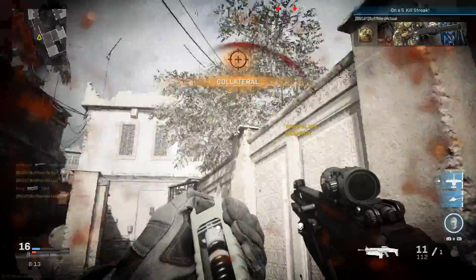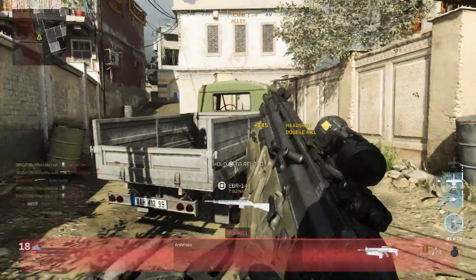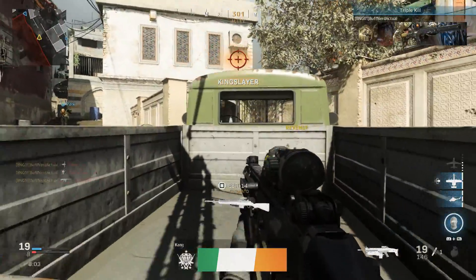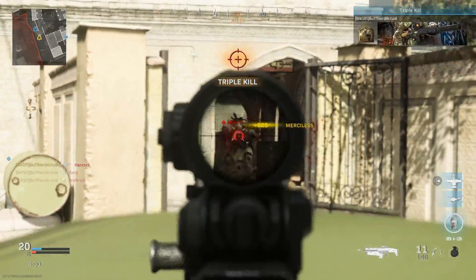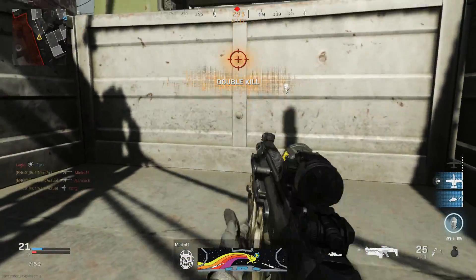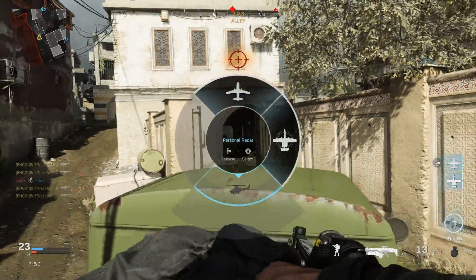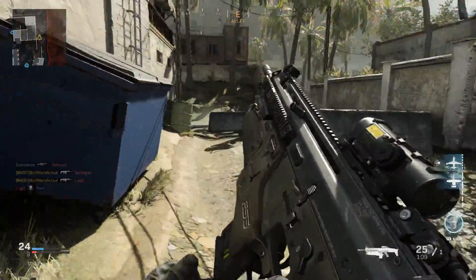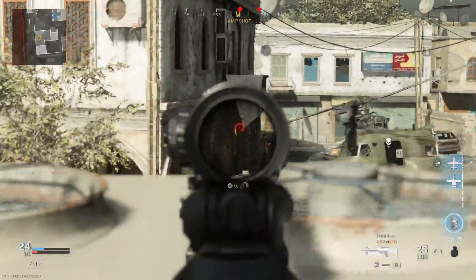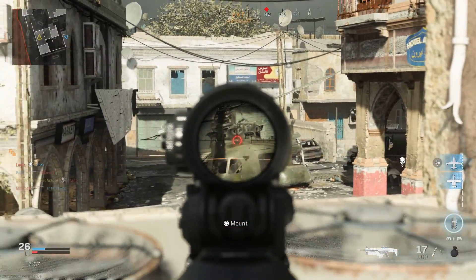Standard SCAR recoil is going to go basically straight vertical, then a little to the right after — very easy to control. It is a slower-firing weapon and this particular build didn't have too much trouble. However, if you're engaging at longer range or using this in Warzone, check out my video linked below where I did my Warzone build of the SCAR, covering the best options for solos as well as trios and quads.